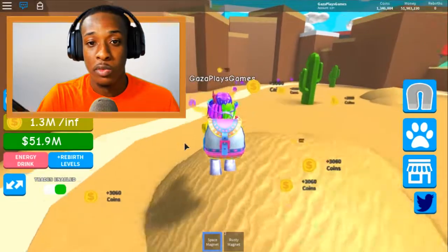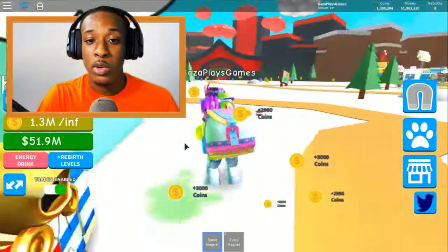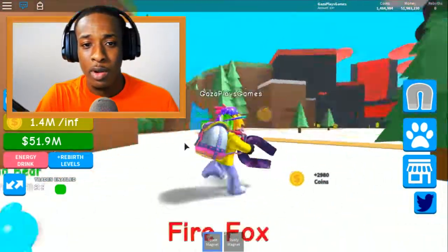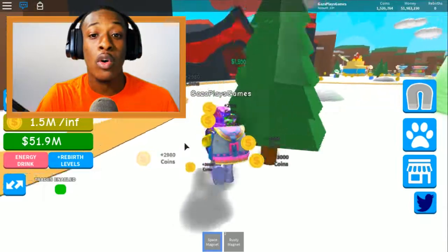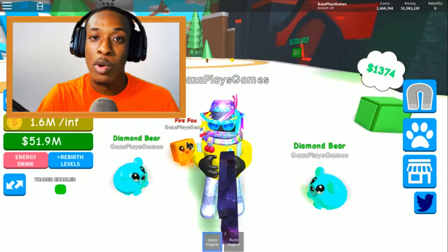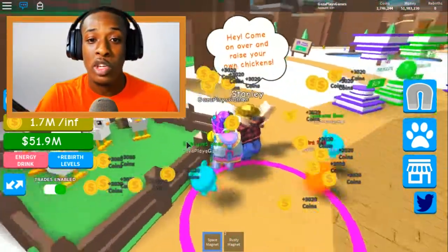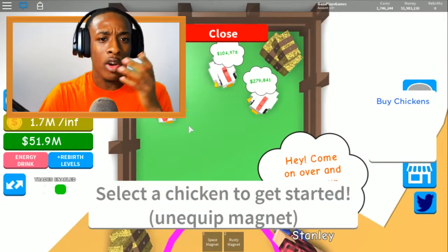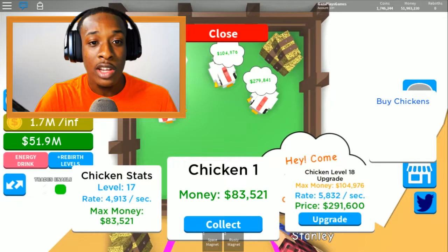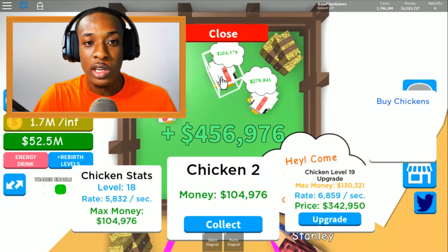We are going to be having a giveaway live stream this Friday on Bubblegum Sim, giving away a lot of legends again - so y'all better be looking forward to that. Let's grab up all these coins - so much coins around you guys! Get the merch - look at that merch. You don't want to be lonely for the rest of your life if you don't get the merch. I even forgot we have these chickens!